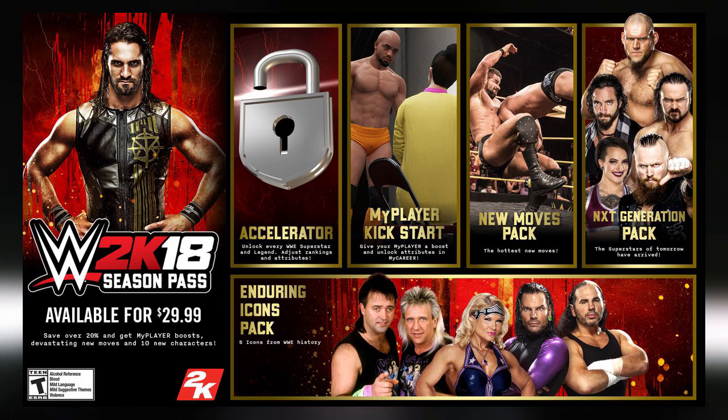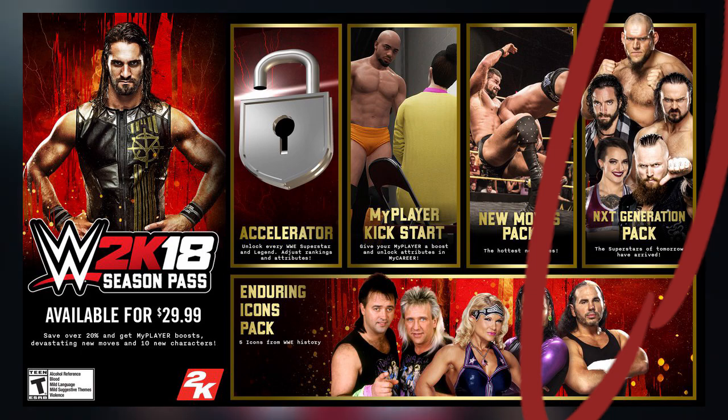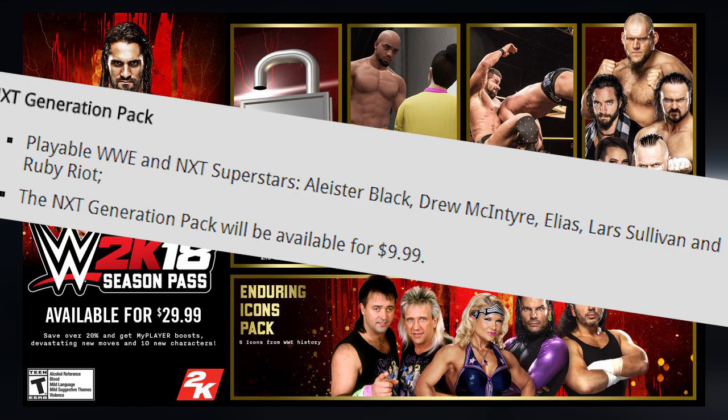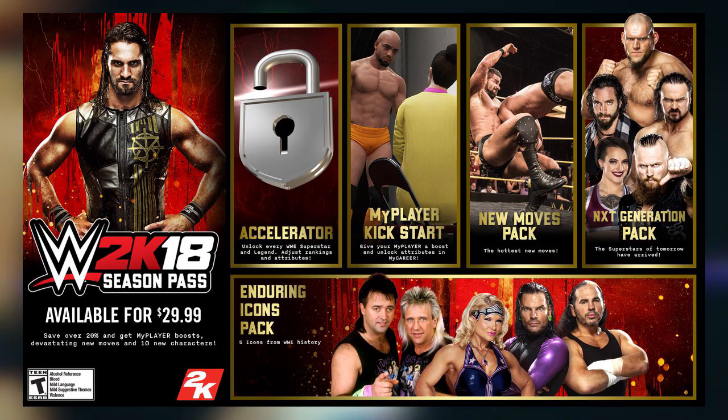The final piece of DLC is the NXT Generation Pack, which includes WWE and NXT superstars. From WWE is Elias, and the remainder are in NXT: Drew McIntyre, who is the NXT Champion; Lars Sullivan; Ruby Riot; and the much-anticipated Aleister Black. That concludes everything in the announced DLC.